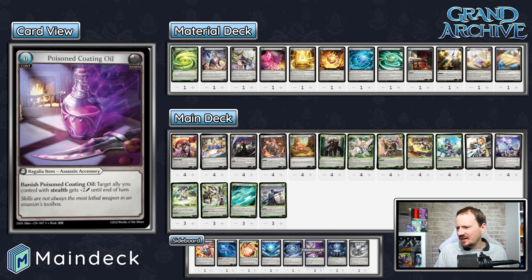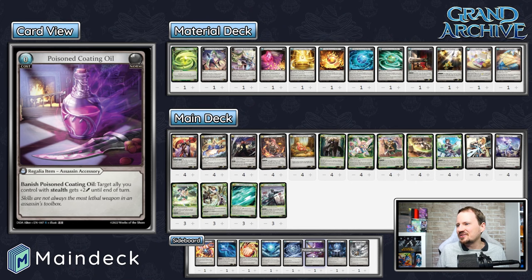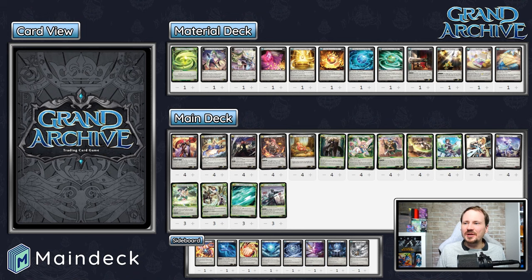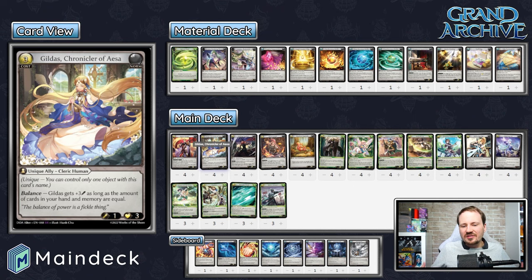Smoke Bombs to get rid of Interceptors or to protect your own Gildas. Poison Coating Oil is a cool card that can get your Dream Fairies to do a little extra damage. There's also the combo of using Smoke Bombs with Poison Coating Oil to get a bigger swing on something — little combos you can string in here to find a bunch of extra damage. Very cool deck. Shout out again to Troop Champion Gaming — you guys did an incredible job, really showed everyone the place in the meta.